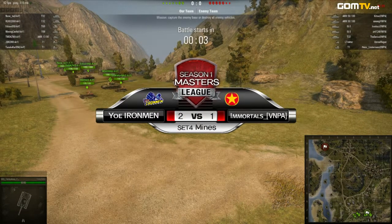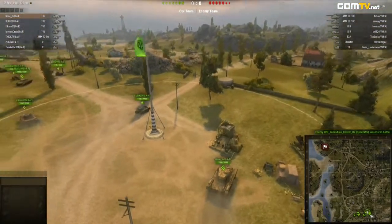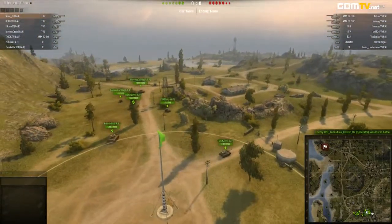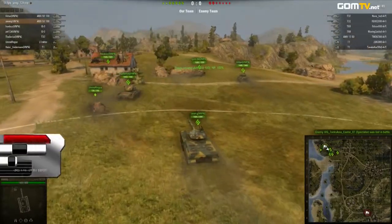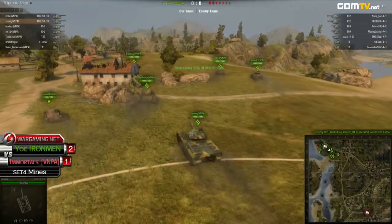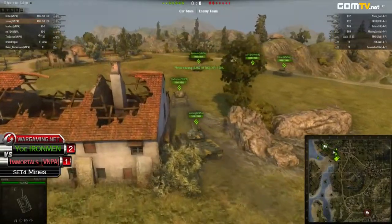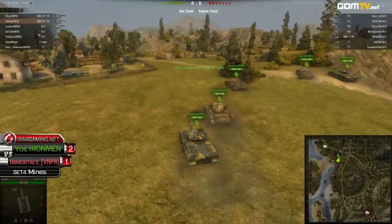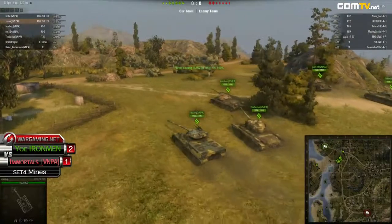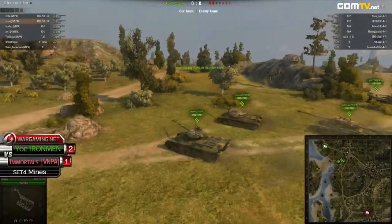Yo! Ironman starting down south, and this time around they're mixing it up. Look at that — two T32s, two T69s, and that 1390. I believe this is the same type of lineup they went last week in the Masters League. I remember this tank lineup coming up from Yo! Ironman — I believe it was against Efficiency, actually. They really like to use those T32s; they post those T32s right in the center of the hilltop, and then use those other three tanks to control the rest of the map.